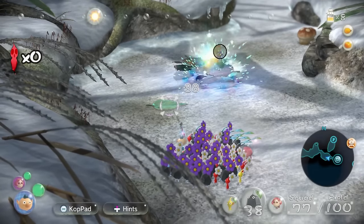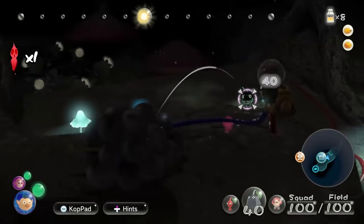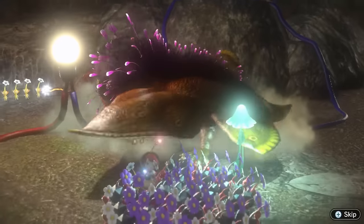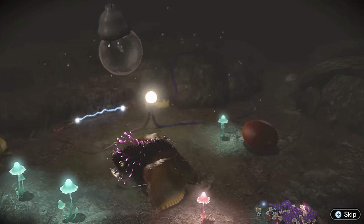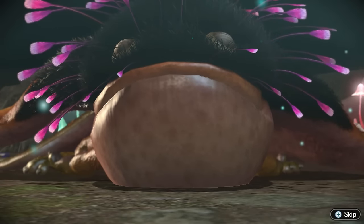Unfortunately it was around this time that I lost my first Pikmin — to a leaf of all things. We eventually stumbled into the cave arena where the captain went missing, and there we met the Venom-spit Phosbat — absolutely terrifying looking. So far the bosses in this game have been extremely tame in comparison to the ones in the first two games.